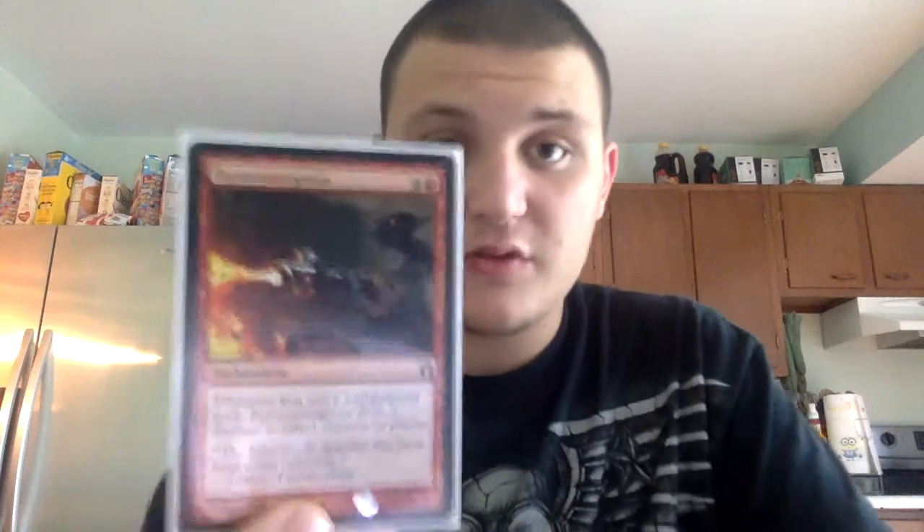We have two Pacifisms — one white, one colorless — the enchanted creature can't attack or block, just a great card to neutralize threats. And Pyroconvergence — this card is great because I have a lot of multicolored cards in this deck — one red, four colorless. Whenever you cast a multicolored spell, it deals two damage to a creature or player.